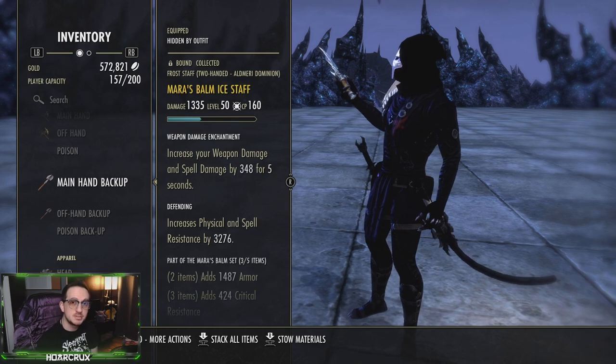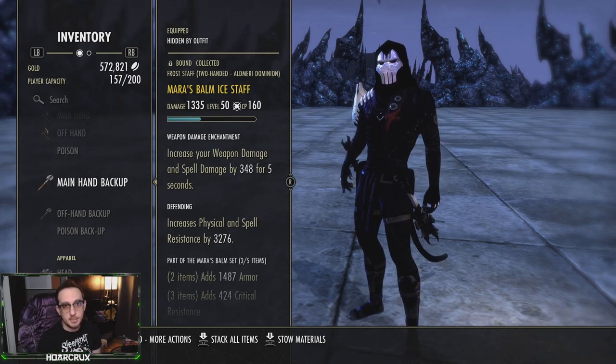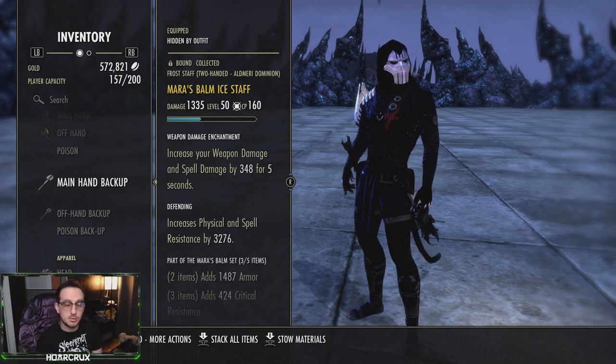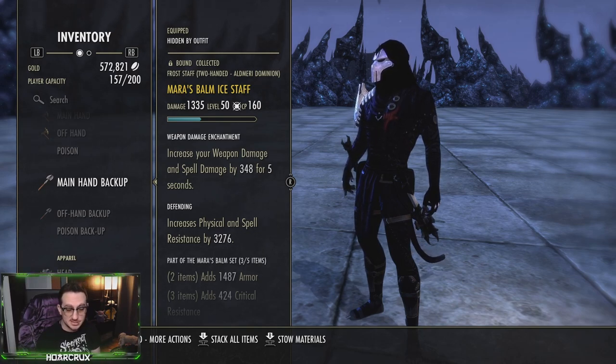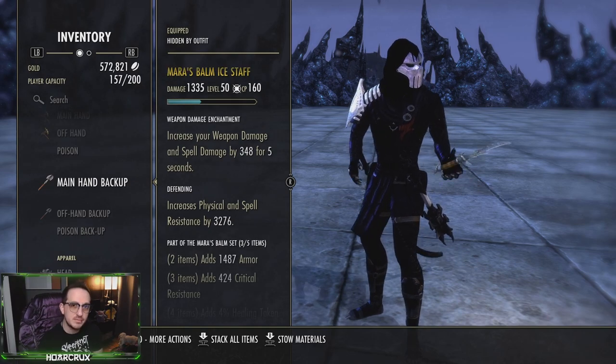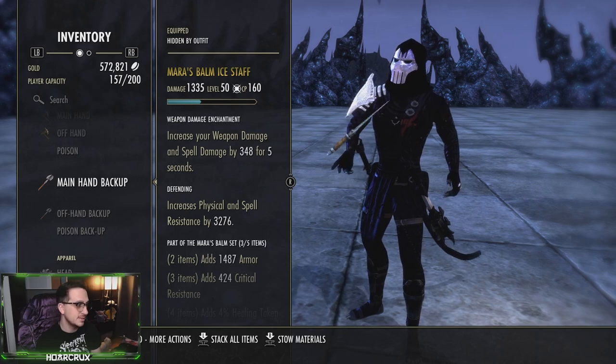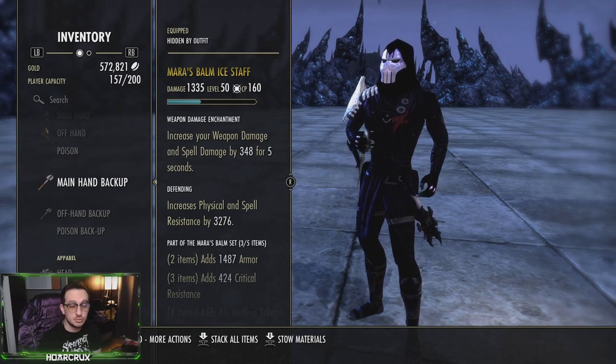The next set we are running is Mars Bomb. This is the 1vX set of the patch — it used to be a much more broken set than it is now. Of all the sets in the game, this is probably the tankiest set you can run, and if you are a solo player or running in a small group, this is super nice to have. It is situational based on how many people are actually focusing you. I'm running an ice staff, which gives us our block mitigation, and another reason I'm running it is just so I can regain magicka on my back bar through heavy attacking. I'm running Defending on this — you can run Defending or Power, they perform similarly with a Berserker glyph on the back bar.